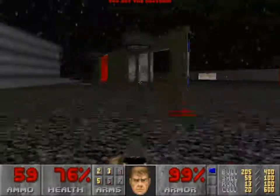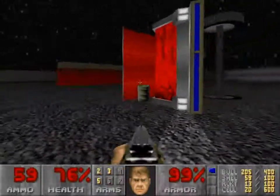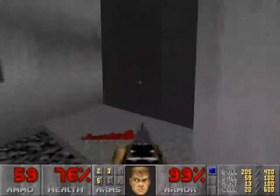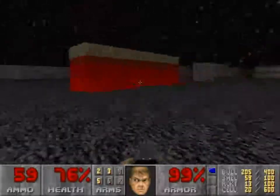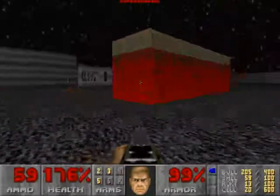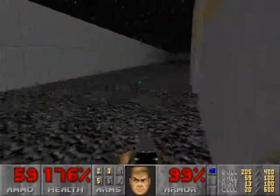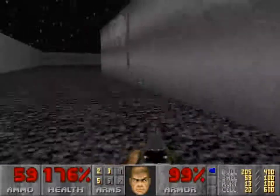The cab of the truck is over here. It's even got a hood with a barrel. There's blood there as if someone tried to escape. I have no idea what this is, but it has a soul sphere in it, which I kinda wasted.